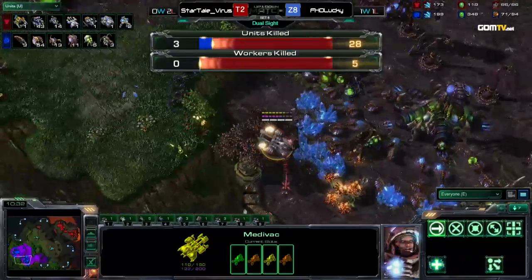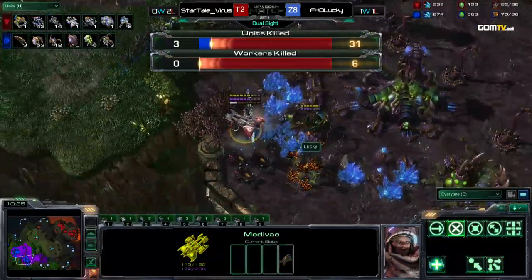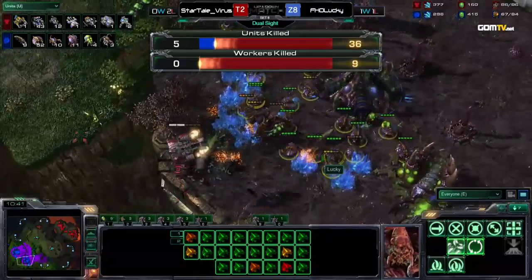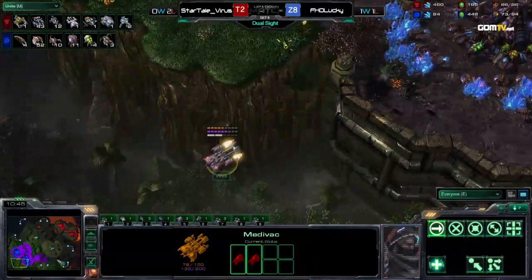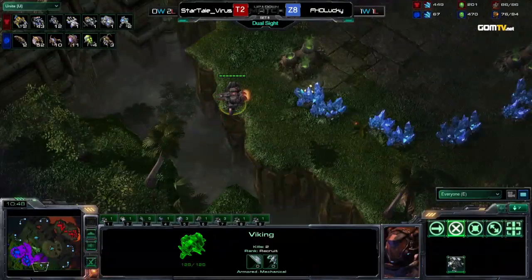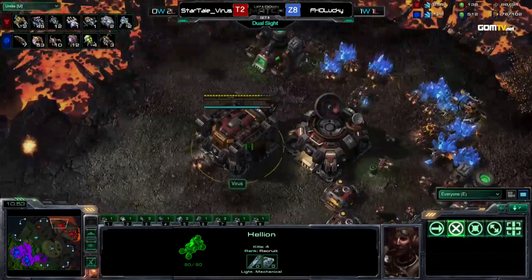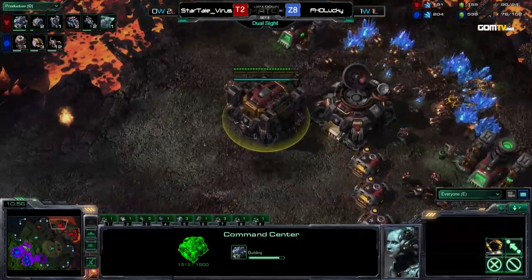Nice pickup though — he's not done yet. This is actually really nice micro. Now he's starting to do some damage. Only five more workers killed but a lot of Zerglings lost. In total resources lost: 1,500 for Lucky, just 500 for Virus. So that was actually a nice little second drop there — something that caught his opponent off guard quite heavily.